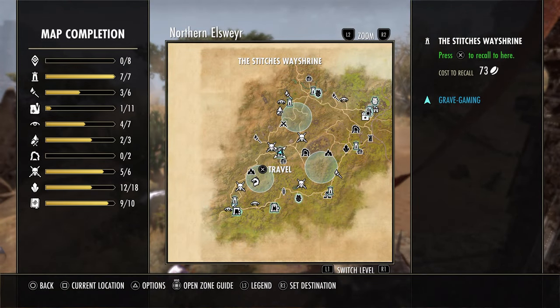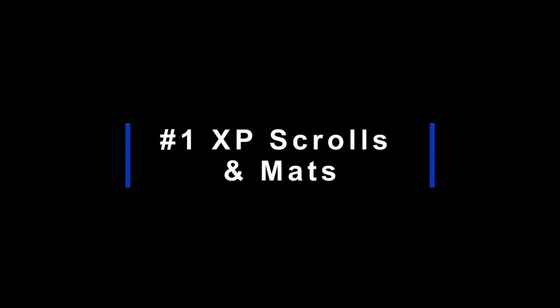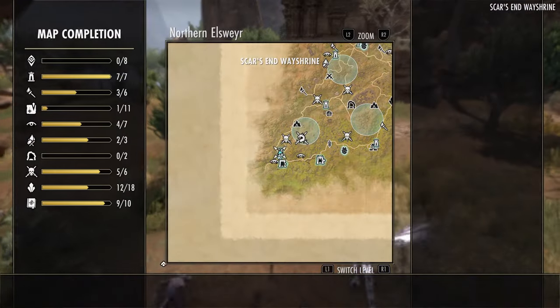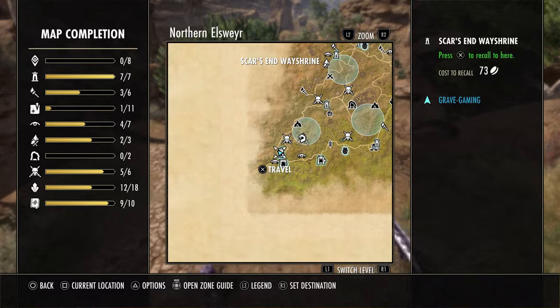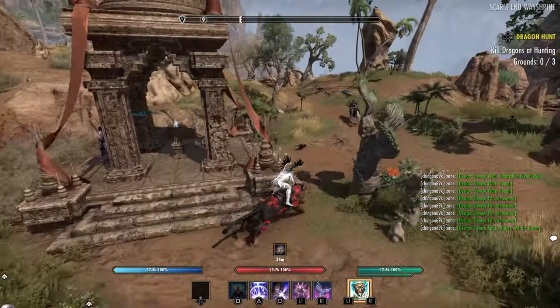Most of you are probably already doing this: saving up experience scrolls and your materials that you're going to need — whether it be silk, something to craft for blacksmithing, woodworking, whatever your plan is. Maybe if you're going to craft some new sets, I would save up on gold.